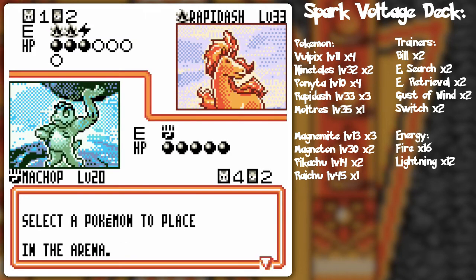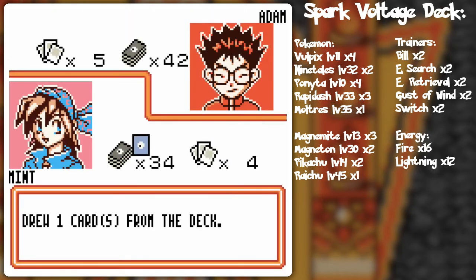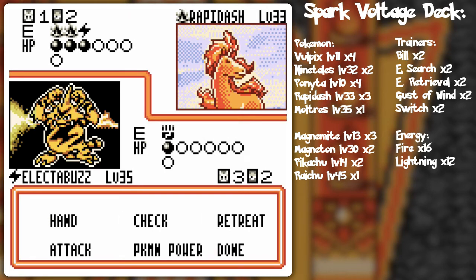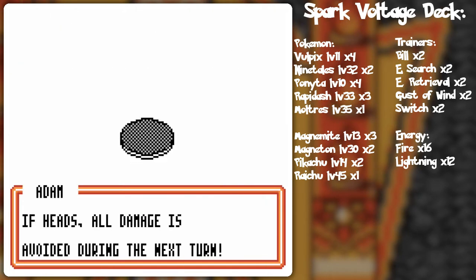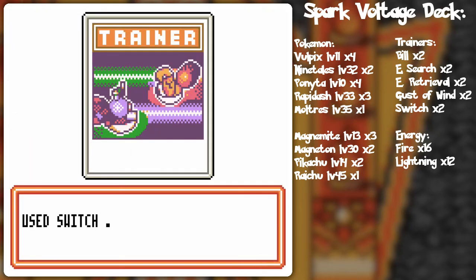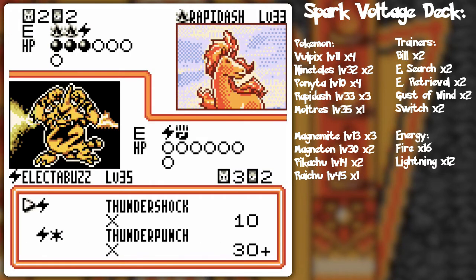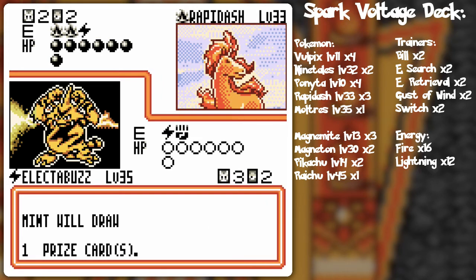Agility could very well prevent all effects of attacks — hopefully tails. He's going to switch into something he can freely knock out for a free attack later. I'll attack the already-damaged Electabuzz. I can't actually attack with the second Electabuzz's Thunder Shock since both attacks require lightning energy and I don't have enough. Maybe I should have attached it to this Electabuzz. I've got a Switch — swap to that Electabuzz and hope for a heads flip to knock out the Rapidash outright.